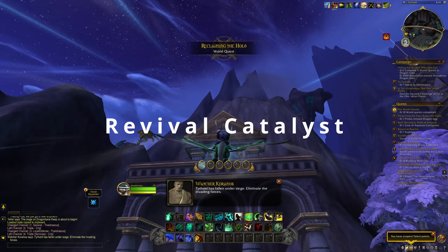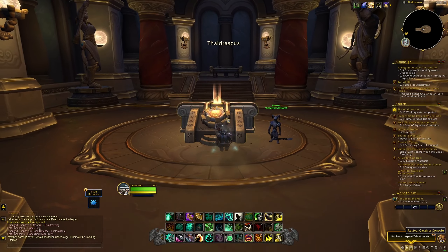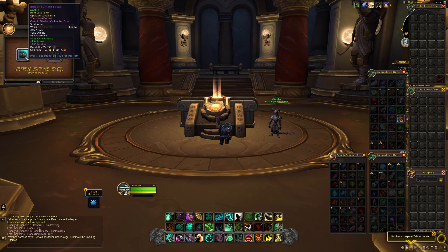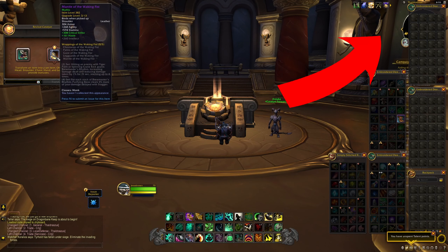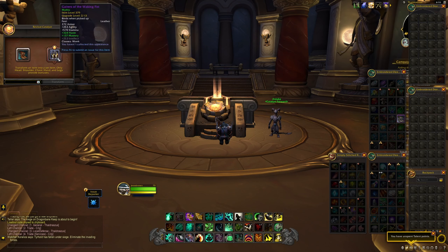White and gray items can now be transmogged. Of all the features on this list, this is definitely one of them. There are a lot of people, myself included, who are very happy about this, but this is not the most exciting change. There's really not much else to say about it, so let's move on to the Revival Catalyst.